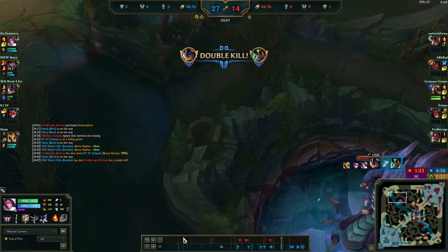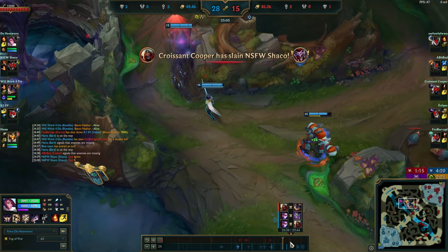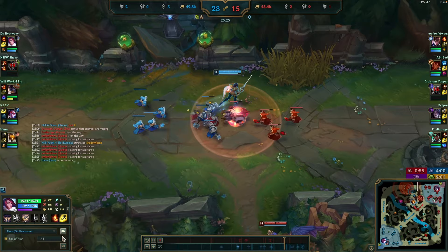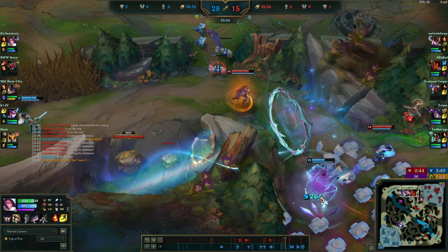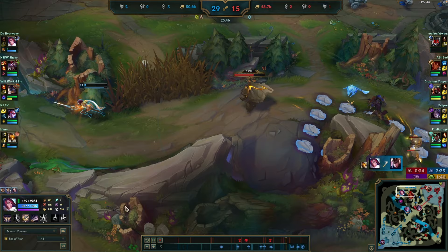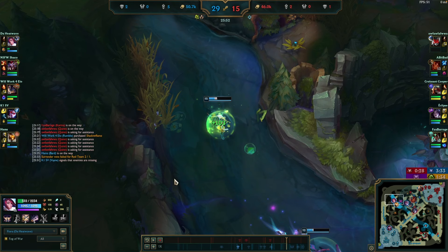The red team keeps choosing to fight in areas they don't need to be — they should be shoving the wave to deny Baron. After Baron is secured, Fiora recalls and pushes mid immediately. Dragon is up in 17 seconds. At this point they're more concerned about winning fights before a large objective, which is understandable. If Fiora had recalled a little earlier she could have pushed bot lane for more pressure, but Vayne and Rumble are so strong at this point it doesn't even matter. The macro could use a bit more work, but for the most part it's clean enough.